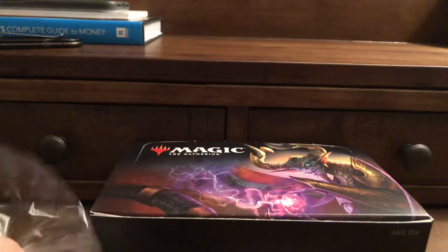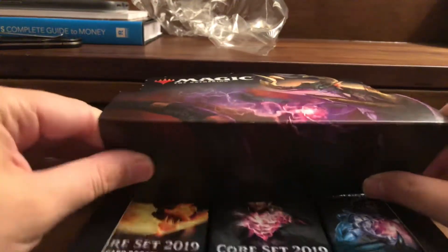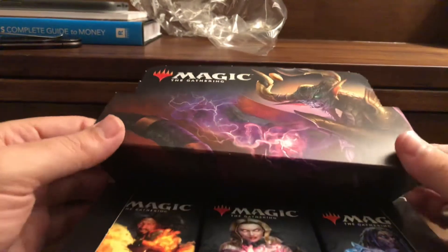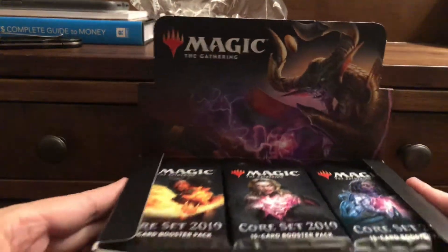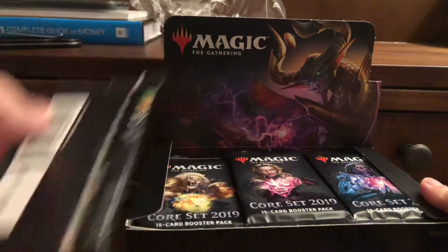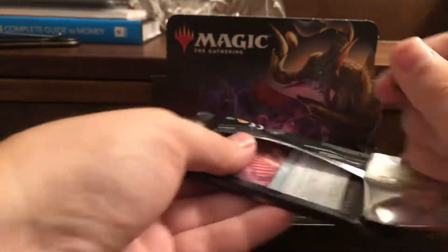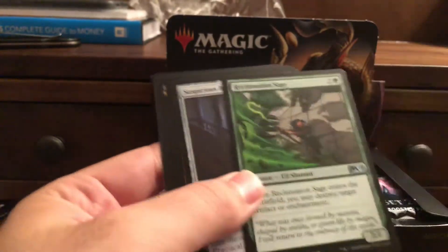So as you can see, I was in the process of removing the shrink wrap when all hell broke loose and lost my video camera. What I call this is booster box roulette — I keep opening booster packs until we open up a mythic, then I stop the video and record the next video until I open up more mythics. So here we go, starting with pack one.